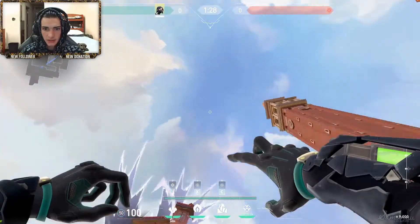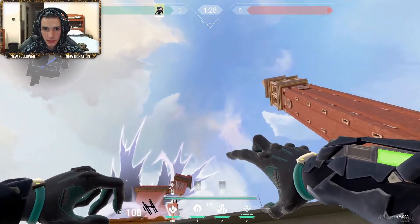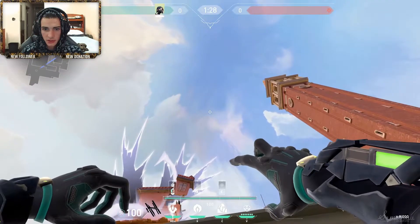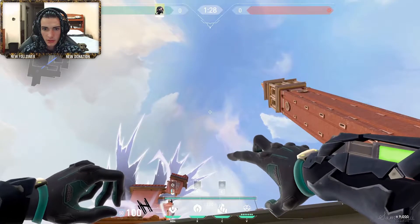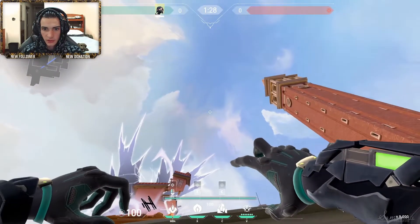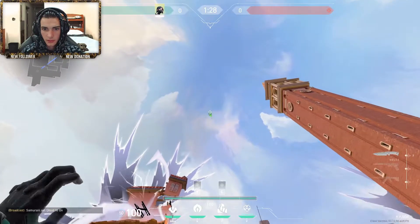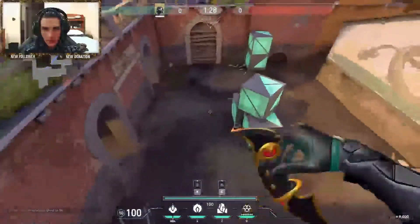Now you're gonna look up at these clouds. Over here there's going to be a loop — it's gonna change shades of clouds — and there's gonna be a loop right here. Just aim close to the top of this loop, right to the side of it. Pretty easy lineup, and that's gonna give you a nice solid lineup for B main.